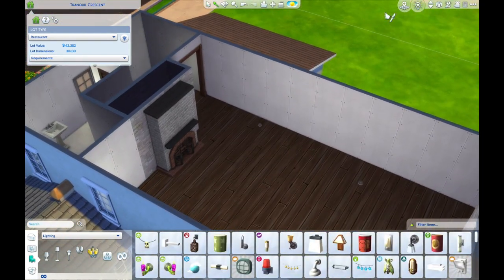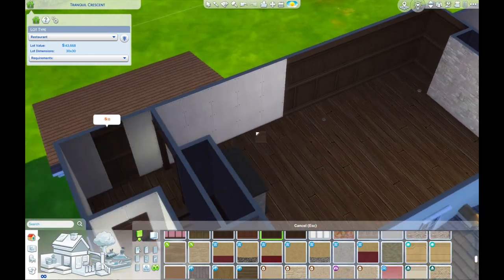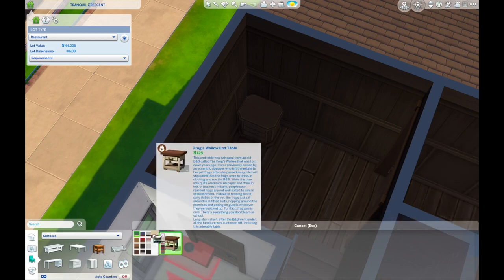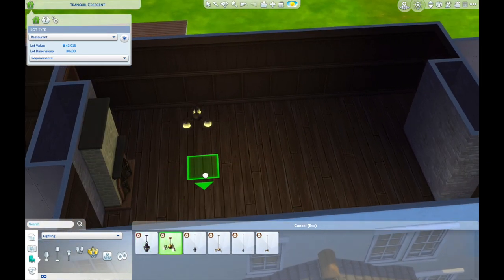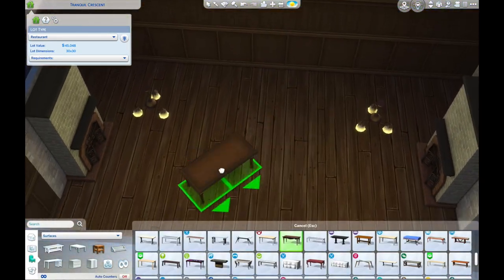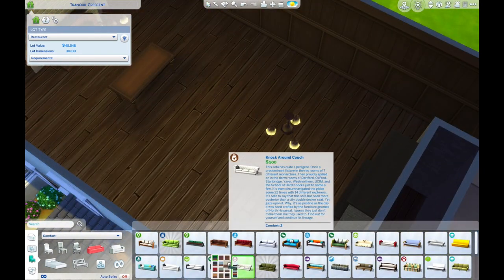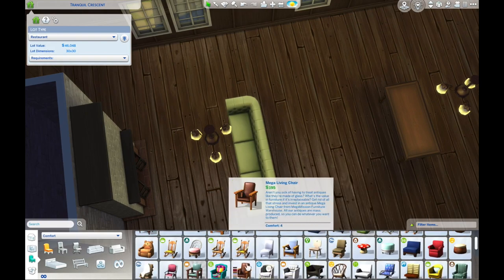The worlds in The Sims 4 are not very big. In Newcrest there are maybe 15 lots, and you need space for families, empty houses, parks, shops, and restaurants — there's just not enough. You're always forced to use another world, which is immersion breaking. It would be really useful to have lots with more than one function, so you don't have to keep traveling between worlds just to find a particular type of community space.